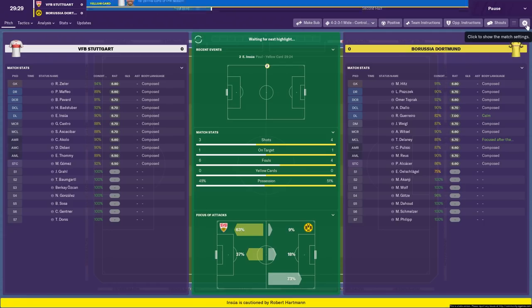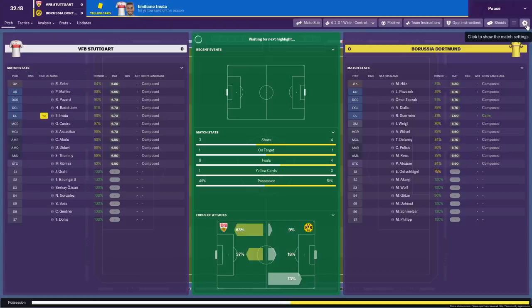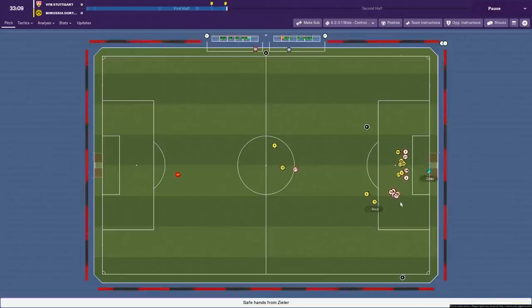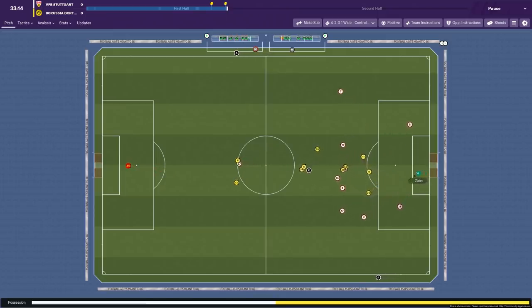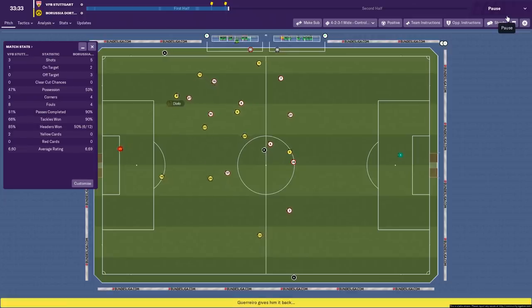I think Gegenpressing will be interesting, and Vertical Tiki Taka — those are the ones I'm particularly looking forward to. Pretty boring match so far, but here come Dortmund with another free kick, and that is saved by our goalkeeper. Classic 2D view — old school Football Manager. Looking at the match stats, we've had 47% possession so far. Considering we're meant to be controlling possession, that isn't great.